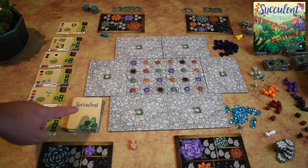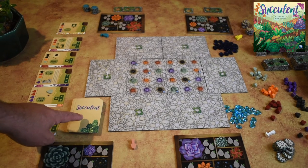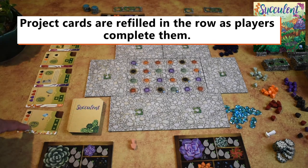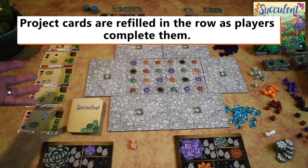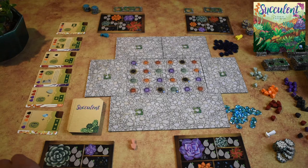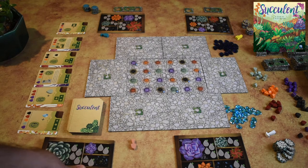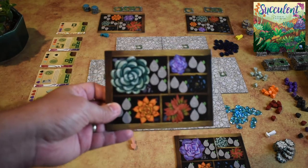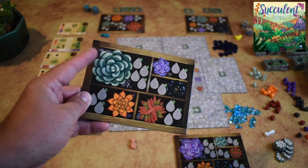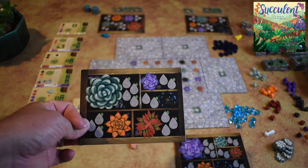Once you've done that, take your project cards and lay out six if you have four players, or five if you have a two or three player game, after shuffling. Lay out your projects for the game. Each player then gets their own greenhouse. They are different boards, but it doesn't matter which one you get except for starting order or if you have a particular succulent you want on your greenhouse.